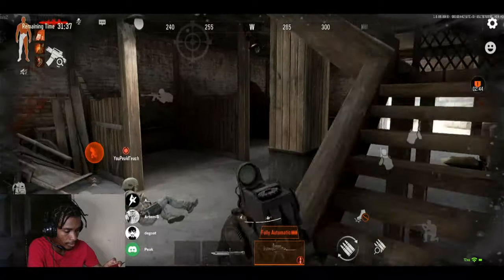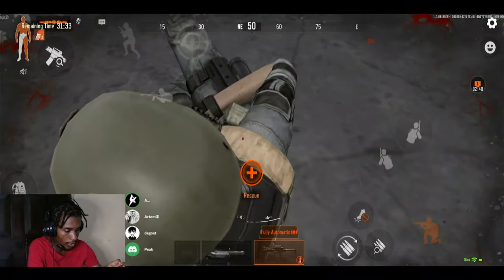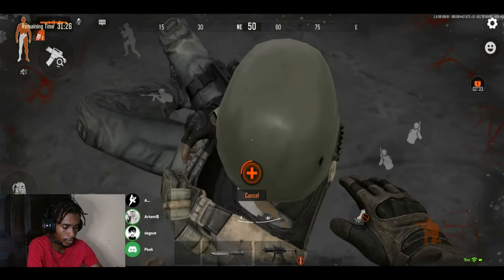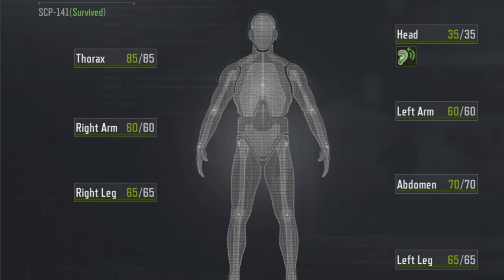After engaging in PvP fights, taking damage from a grenade or similar explosion, your character icon will change from white to orange. Once it turns orange, that means you need medical attention and have to use med kits. These are all the med kits in the game that you can use to get treatment.